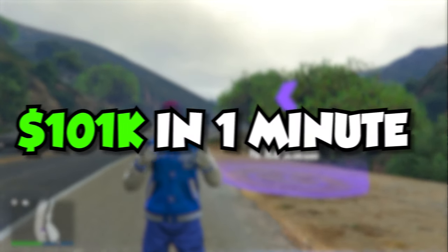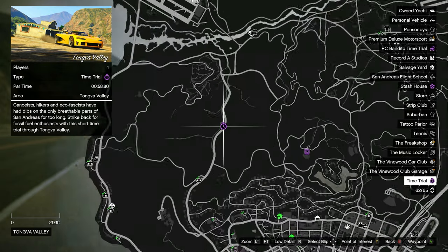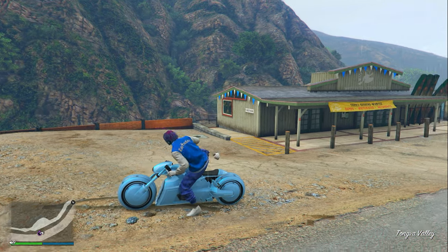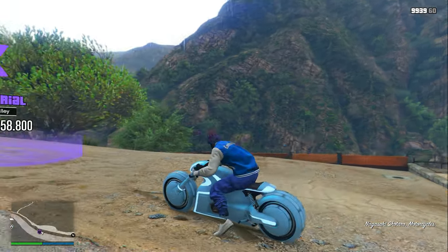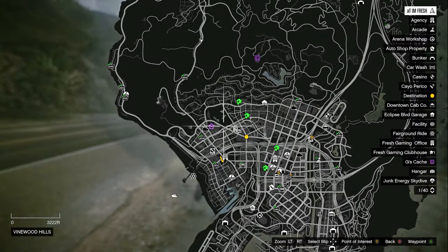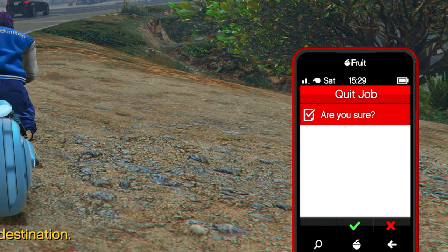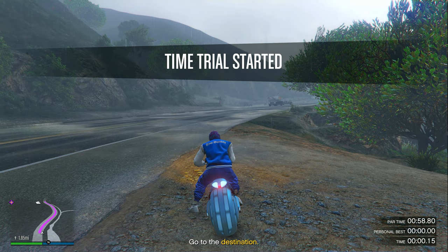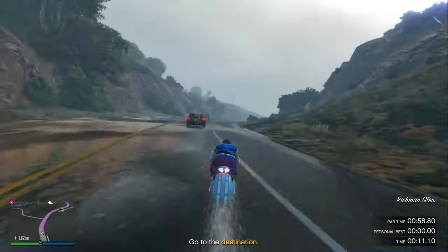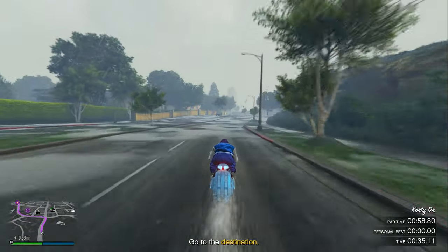For the fourth money method, I'm going to show you how to earn $101,000 in under one minute. Open the pause menu and head to Tongva Valley where this week's regular time trial is located. Call out your fastest motorcycle, drive it on top of the time trial, click right D-pad but stay still, open the pause menu, mark the checkpoint, then open your phone, click 'Job List,' and exit the time trial. When ready, click right D-pad to start, hold your gas all the way down and your left joystick all the way up the entire way through.